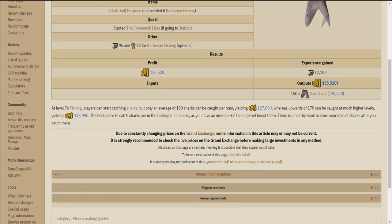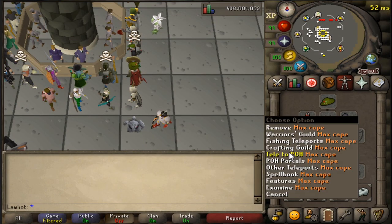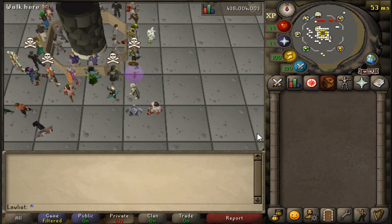You can actually do this moneymaker without a harpoon if you go the barbarian fishing route. For that, you'll need 96 fishing and 76 strength. So if you feel like catching sharks with your hands, go ahead and do that. But I'll be using the dragon harpoon spec just to give us those extra fishing levels. And if you want to go the extra mile, you can bring the crystal harpoon, although that does cost crystal shards to operate.